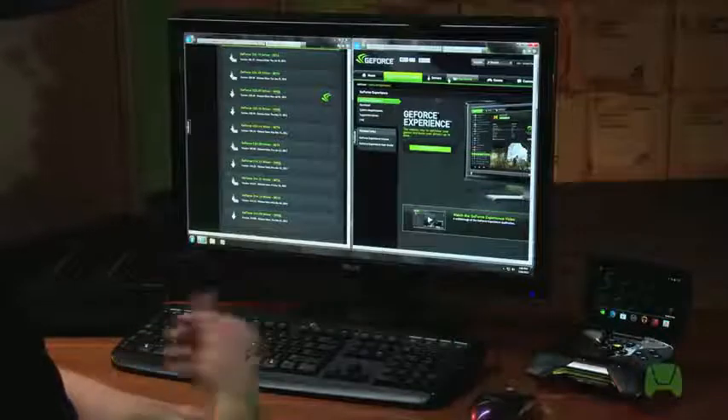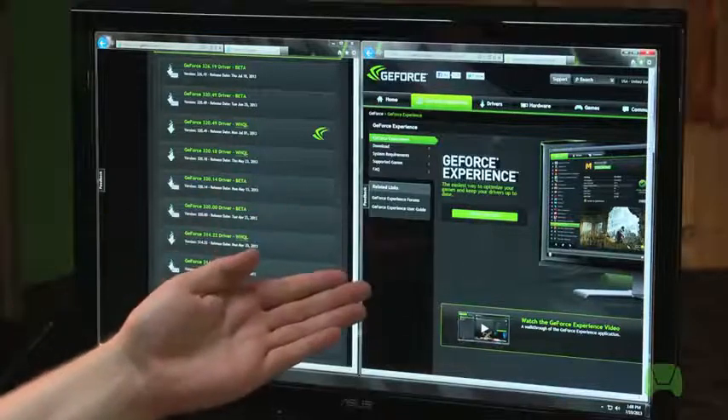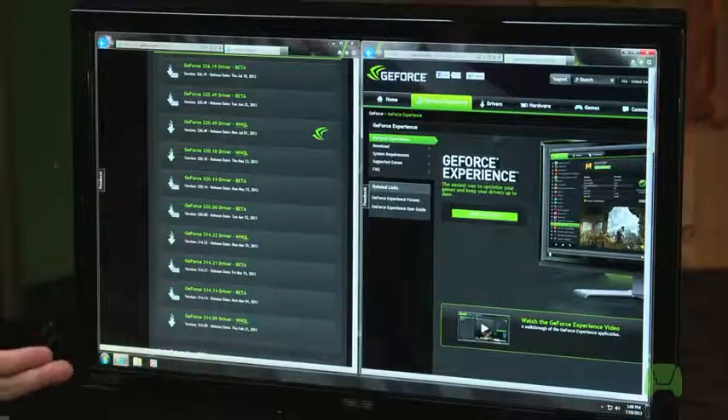Now that we've ensured both the Shield and the PC are on the same wireless network, we want to make sure that we have the proper software installed. You need the latest version of GeForce Experience and the latest GeForce GTX drivers.